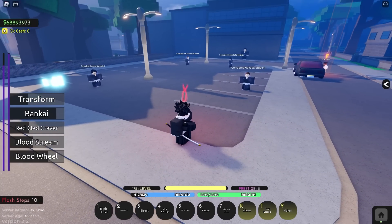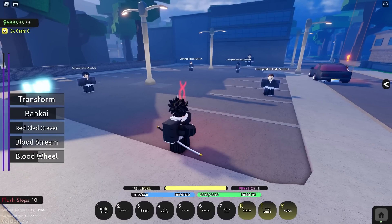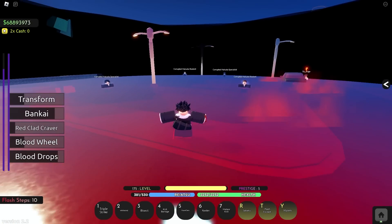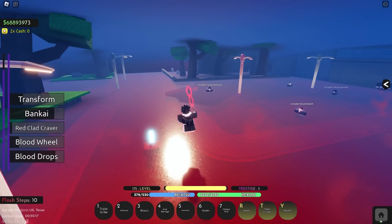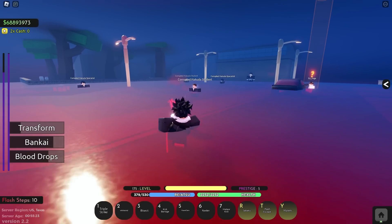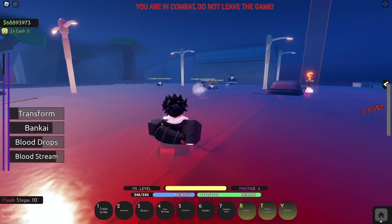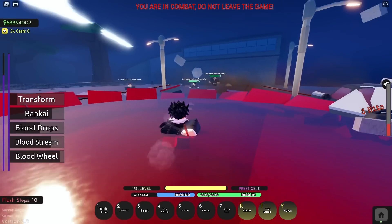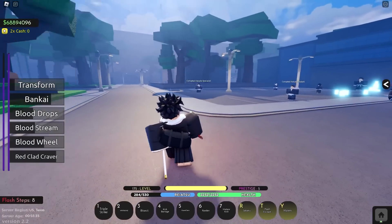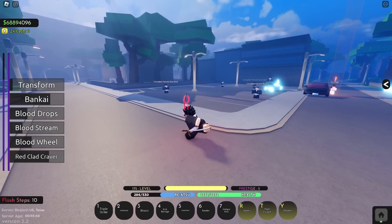Those are basically all the moves. Now we can move on to the B move, which is the final and last move. If you click B you get the move Blood Drops, which basically makes a domain expansion like from Jujutsu Kaisen. What this does is make all your moves automatically charged as you use them. Now I have all the charged versions of my attacks - it's a convenient way of getting all your charged attacks without having to sit there actually charging the move.